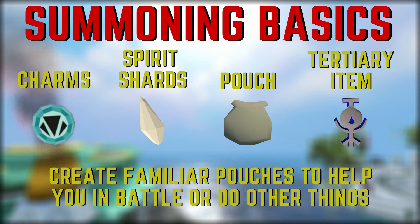Pouches are made up of a few different things. Firstly, we have charms, which is the core to summoning, which come in the form of gold, green, crimson, and blue charms, which are received from monster drops, commonly gotten through Slayer. To make summoning familiars you'll also need spirit shards, which are required ingredients for every summoning pouch.